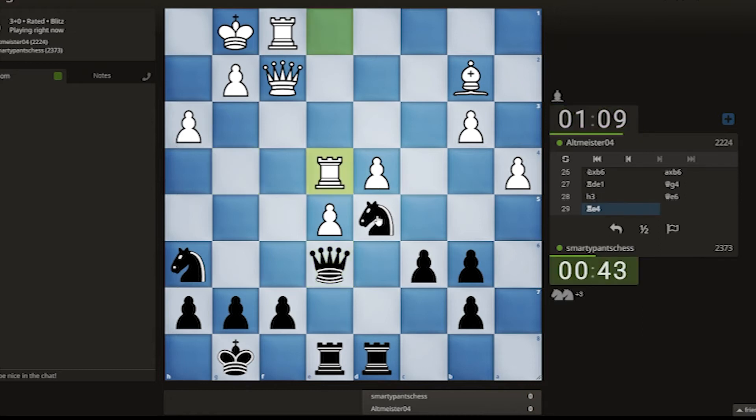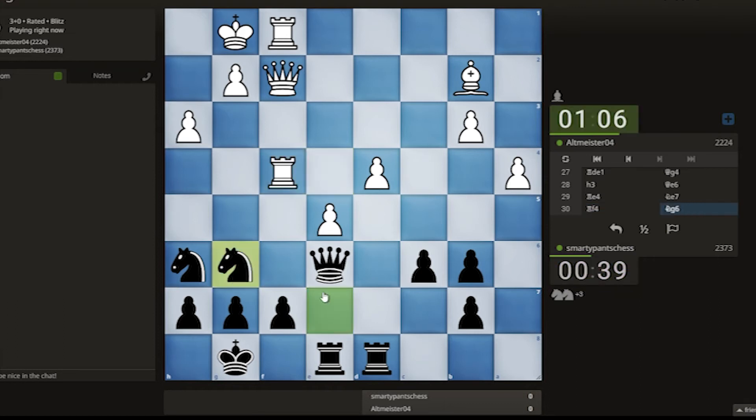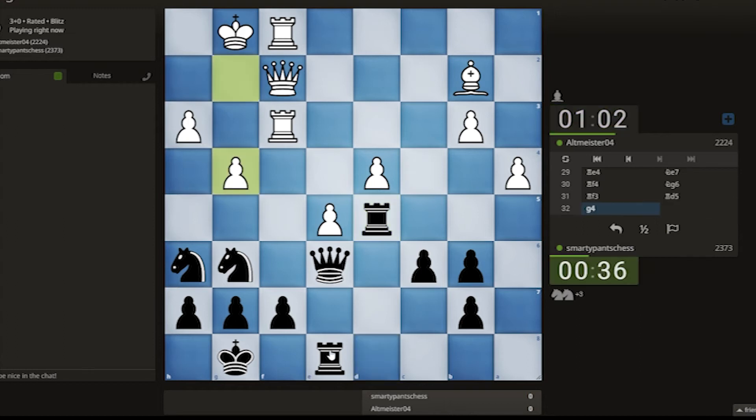Okay, they've still got some play. Let's just do this — put the rooks on good squares. Maybe I could put the rook backwards. Oh no, I've just given up my piece back, actually. That's a terrible move. Okay, they've not seen it.